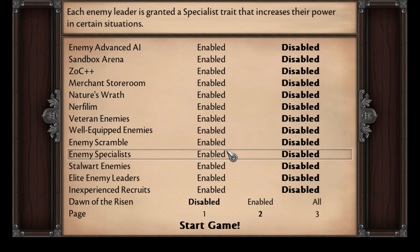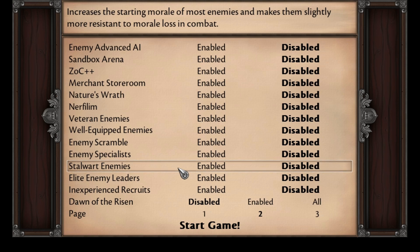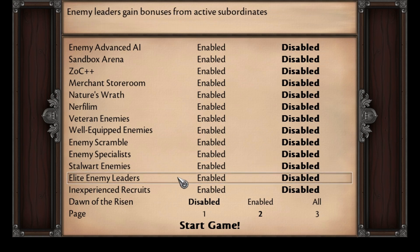Enemy Specialist causes enemies to gain powers similar to skills, such as Arcane Barrier, for example. Stalwart Enemies make it harder to force enemies to surrender — they start with more morale and lose morale more slowly. This can really hurt your gold economy, because forcing enemies to surrender is one of the best ways to make gold. Elite Enemy Leaders causes the enemy leader to gain stat bonuses for each living squadmate — combined with all the other stat increases, this can make enemy leaders pretty ridiculous.